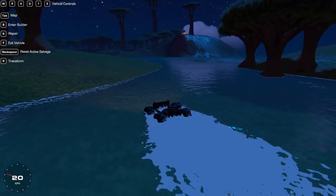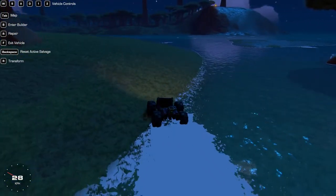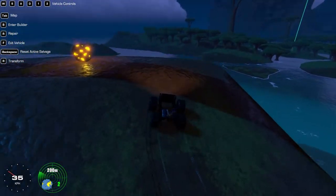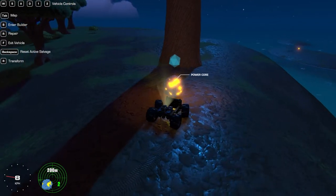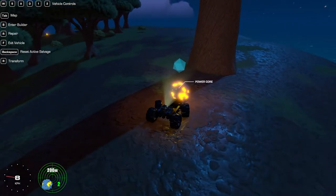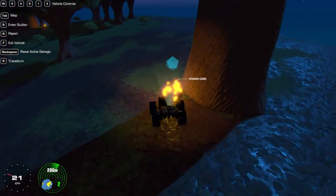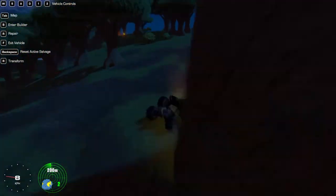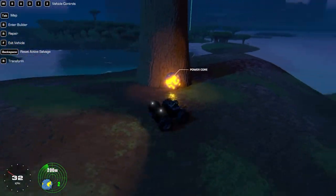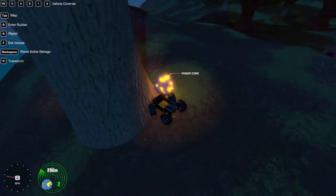So we got over here. The back end of our vehicle — even though we have two buoyancy blocks — it still sinks. It took me a while to get over here. I'm just trying to think where the next... okay, so this is just a power core. Is it something we really need at the moment? No. Is it something I want? Yeah.